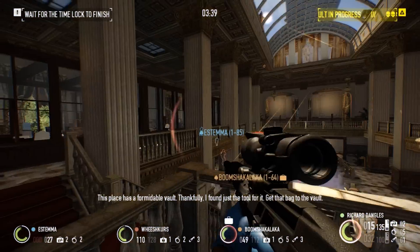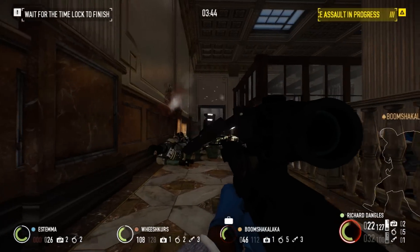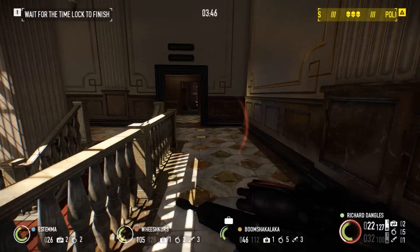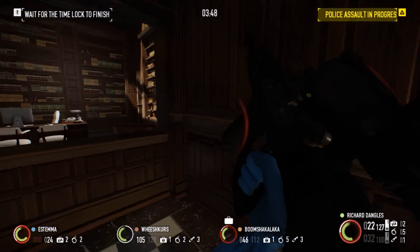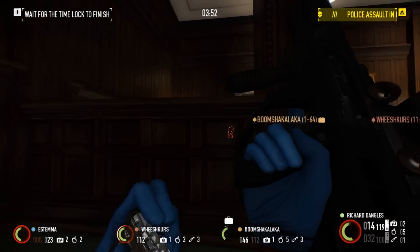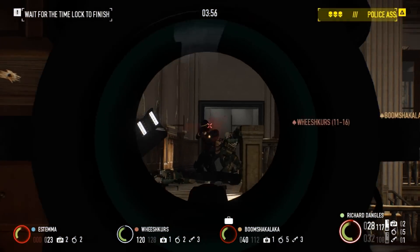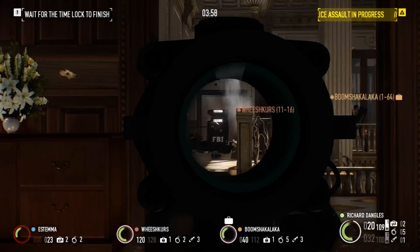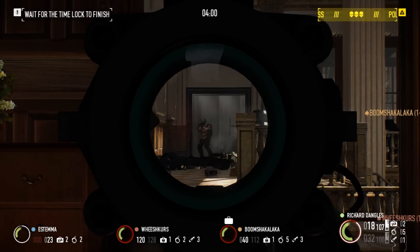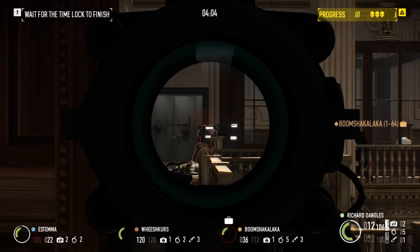Accuracy as it relates to firearms is the ability of a weapon to effectively place shots in the direction the barrel is pointing. Weapons with a higher accuracy rating in-game will more reliably hit the targets they're aiming for. However, like in real life, even the most accurate weapons will not have perfect accuracy, so it's important to understand how accuracy is actually applied in Payday 2.